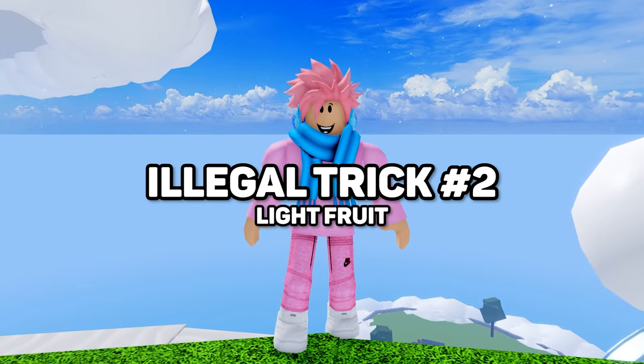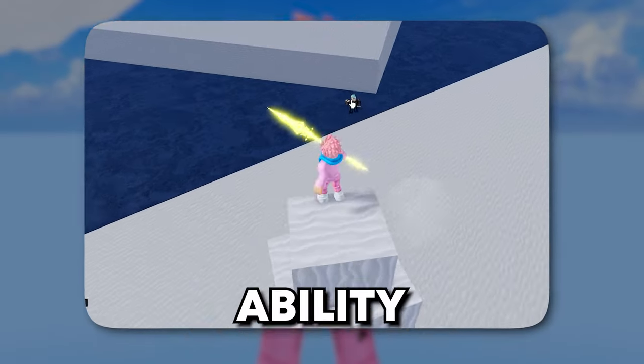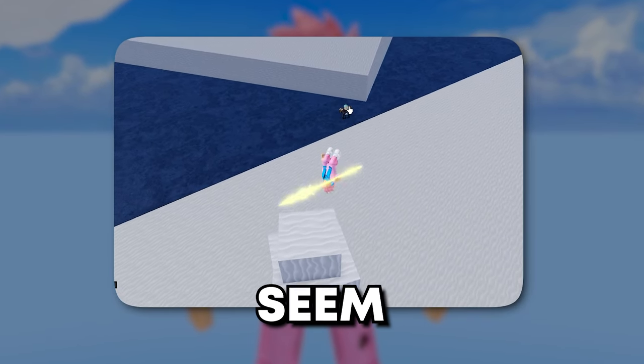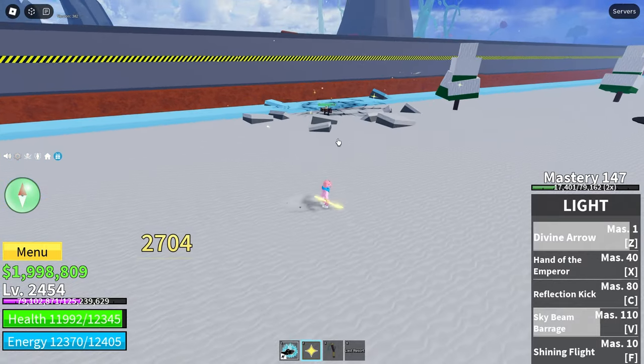Moving on to the next trick, it's going to be specifically about the Light Fruit. Everyone knows that you can awaken the Light Fruit, and the first ability of the awakened Light Fruit might not seem that good at first. It's a pretty cool bow ability where you charge up a bow and shoot it.